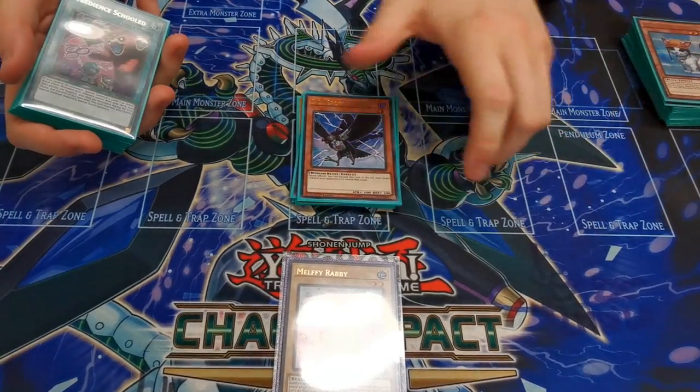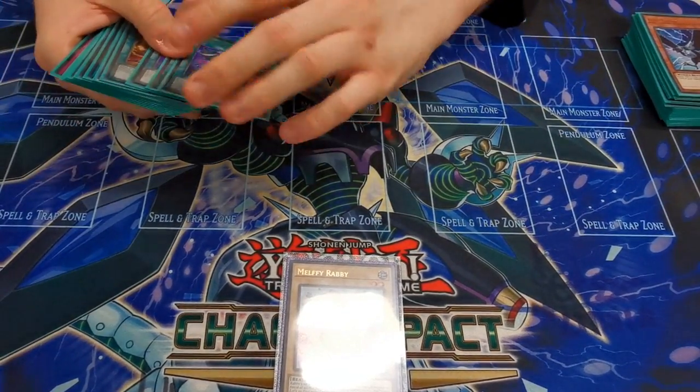For hand traps I played three Ash, two Nibiru, and a Crow — mostly standard as far as I can tell. One Crow because it's searchable, and Nibiru because it hits Revolt things.